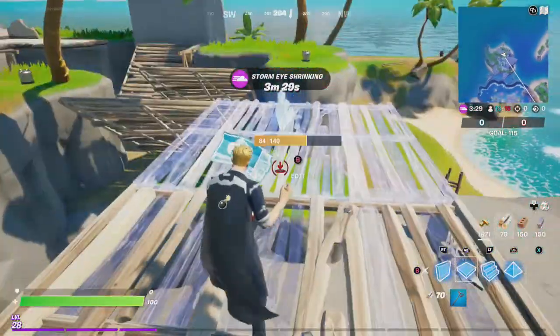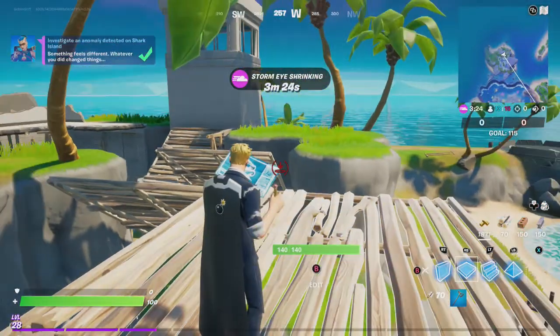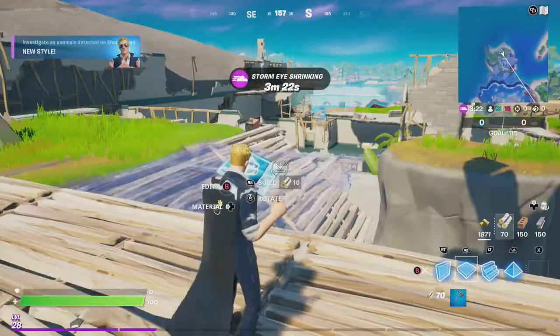You go into there and interact. Make sure you do it in the correct order: crouch, emote, and then jump.